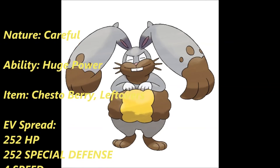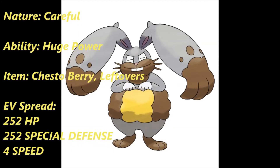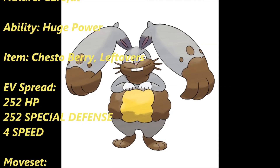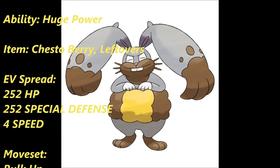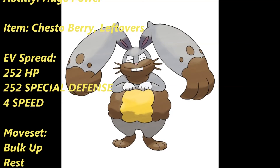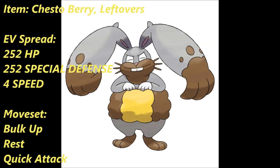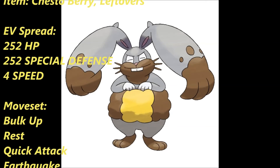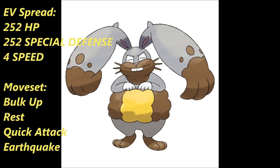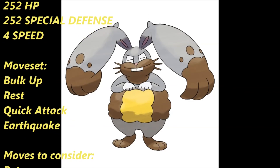The next move is Rest. Rest in conjunction with Chesto Berry is pretty awesome — what Rest does is it allows you to fully heal yourself: HP, statuses, everything. However, you're asleep for two turns, and what Chesto Berry does is wake you up. So you're essentially getting a full, free recovery for one turn. The next move is Quick Attack — it's not only STAB and gets a Huge Power boost, but it also has Priority. That is really good on a set with a pretty slow spread like this. And the next move is Earthquake because, again, it matches its dual STAB, gets a Huge Power boost, and Earthquake is just kick-ass in general.